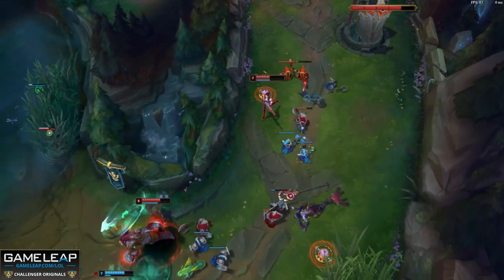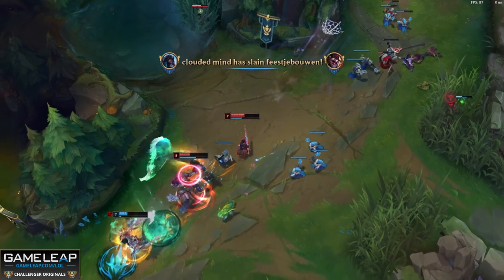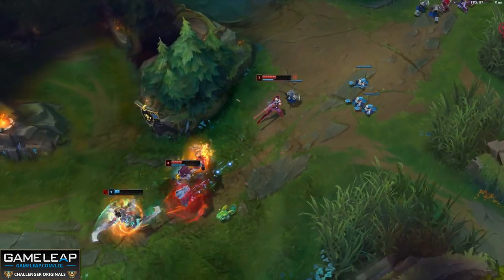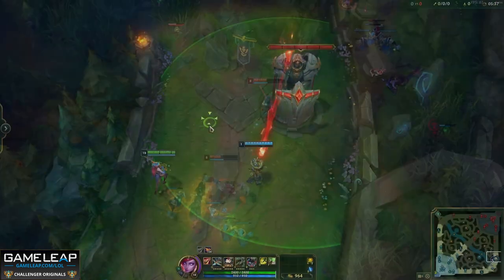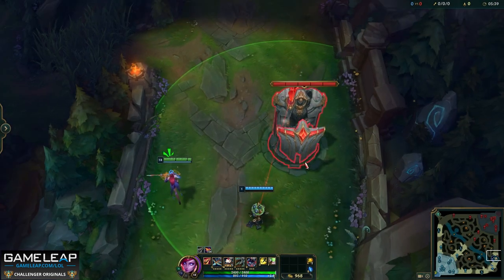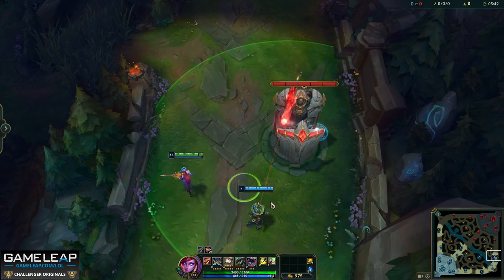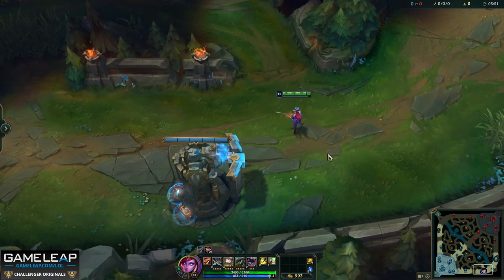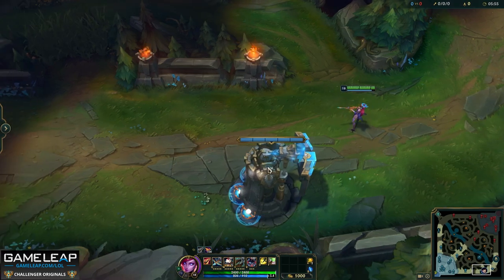Your traps are a great counter to telegraphed interactions like Teleport — just remember when someone TPs they always appear toward their nexus, so behind that target. Your traps also counter Zhonya's Hourglass, Guardian's Angel, and Yone E. One more tip: when you are pressuring the enemy bot lane under their tower, you can hide your traps under that tower. This will catch out many players because they're so difficult to see.